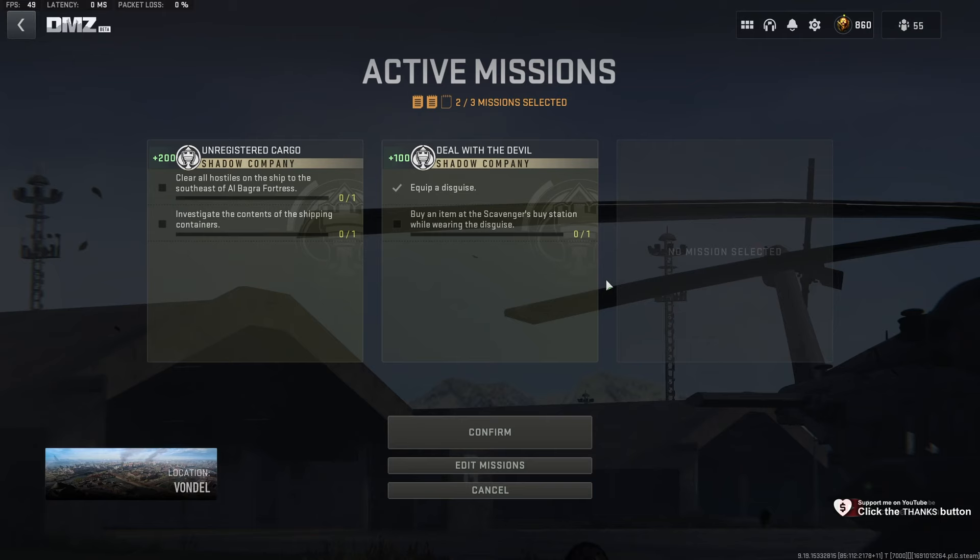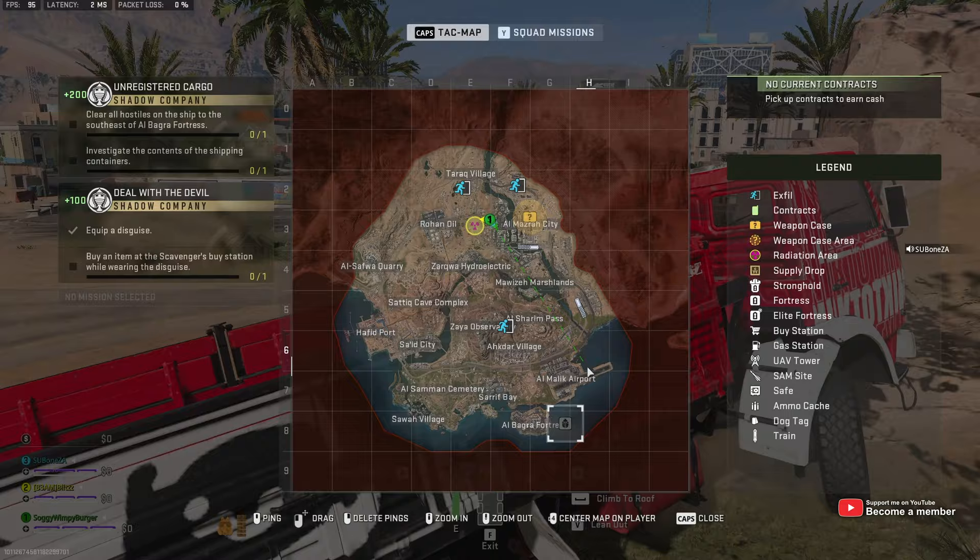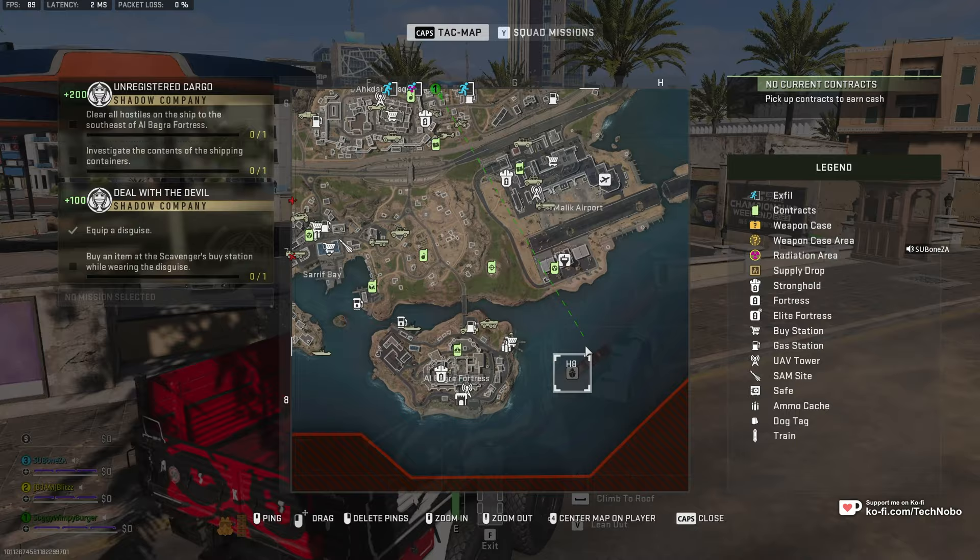For this, you'll need to go to Al-Mazra and, of course, head to the Al-Baghra Fortress. When you get to Al-Mazra, you'll need to head all the way to the extreme southeast side of the map, all the way to the Al-Baghra Fortress, and just to the southeast of it again, you'll find the Shipbridge Tower here marked on the map, and this is the ship that we need to clear.